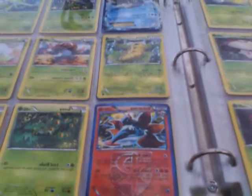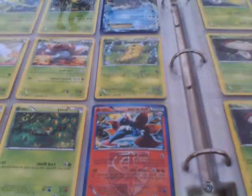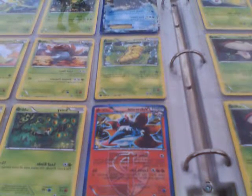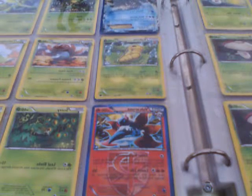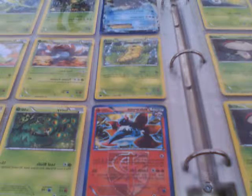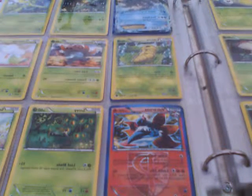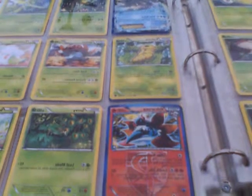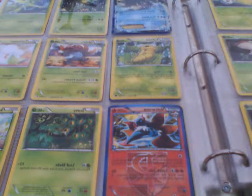I finally found my second EX card — it is Kyogre EX. It's not my most favorite, but it's kind of my favorite. I got a Kyogre EX, a Lilligant, a Scyther, a Kakuna, a Gloom, a Cottonee, and a Volcarona — and that's the evolution of Larvesta.